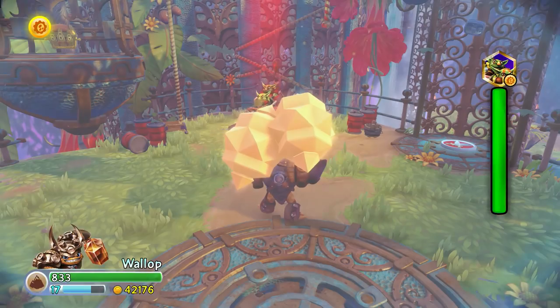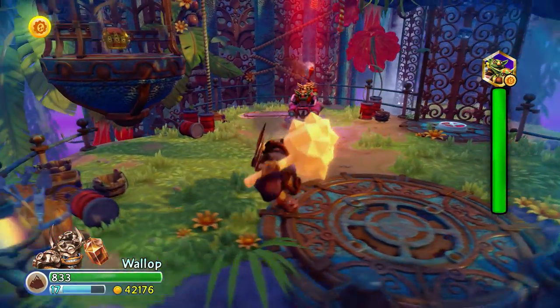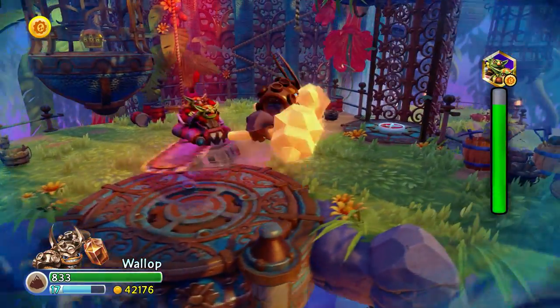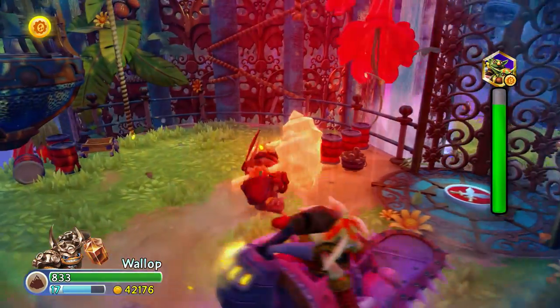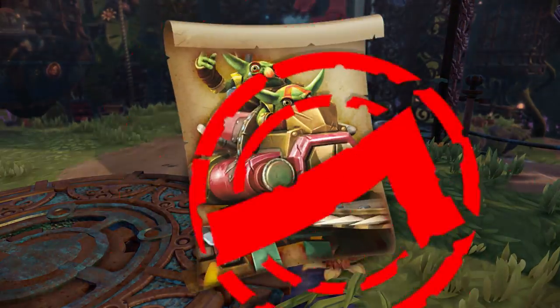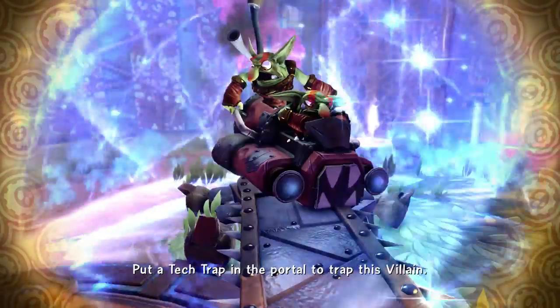Looks like we're going up against a Shrednaught. Now I'm playing as a Trap Master, and they get an awesome damage boost against all capturable villains — which is why you can see Wallop's hammers are glowing. Thankfully I've got an awesome ability to throw a tantrum and take out the Shrednaught.